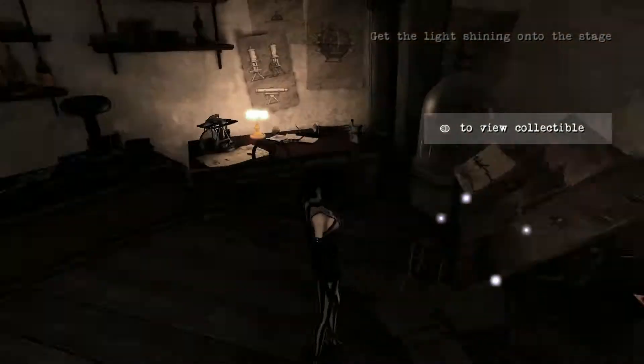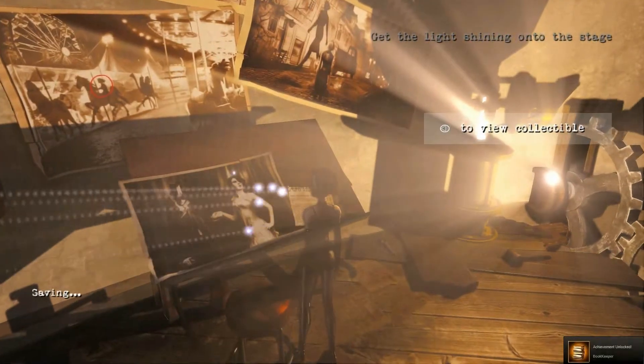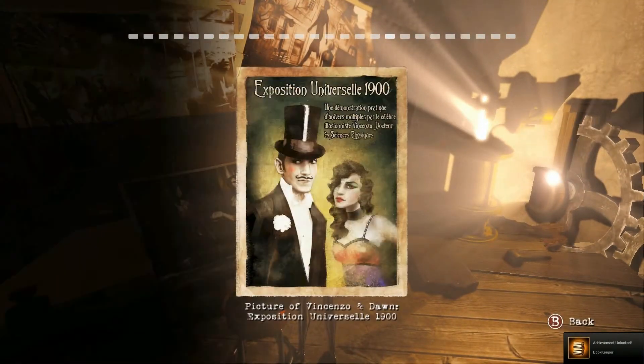And the final collectible is when you head further up to the top of the lighthouse you'll find a poster here which is of Vincenzo and Dawn with their act, and that's how you get the final achievement Act 3 Bookkeeper.